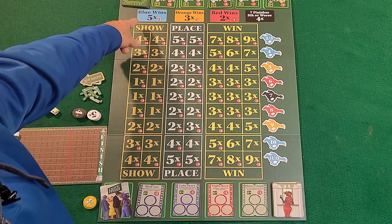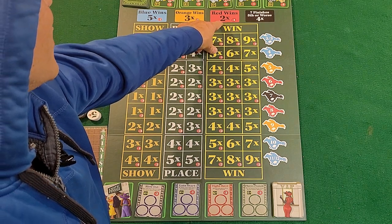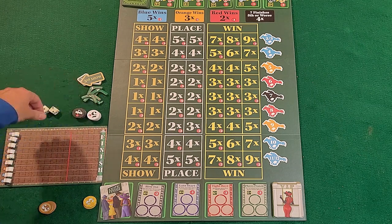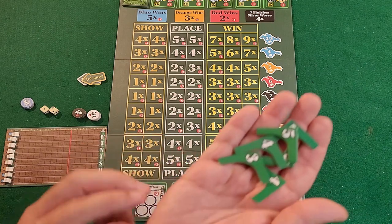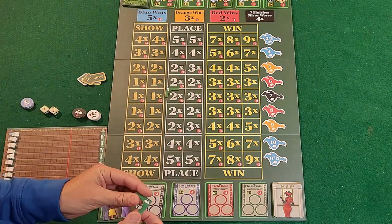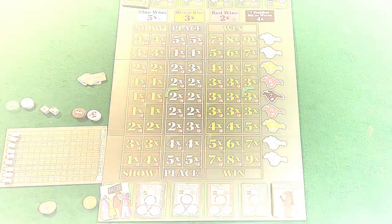There are a few more bets on the board: blue horse wins at 5x, orange horse wins at 3x, red wins at 2x, seventh horse finishes fifth or worse at 4x. If you are playing as the house — the person rolling — you can also bet using house tokens. Before the race starts, you place these tokens where you think a horse has a good chance to win.